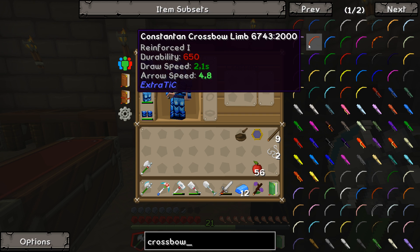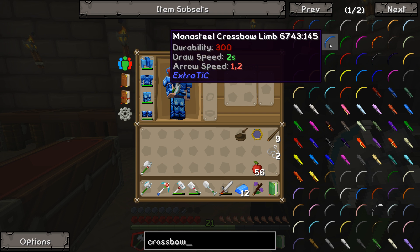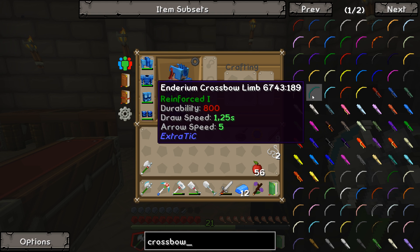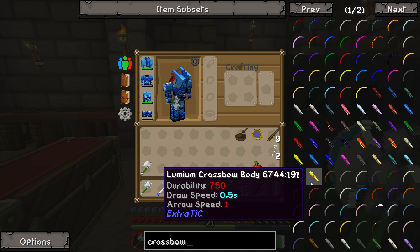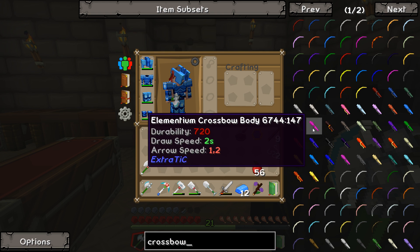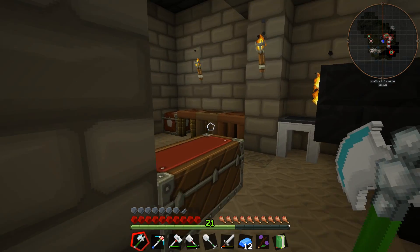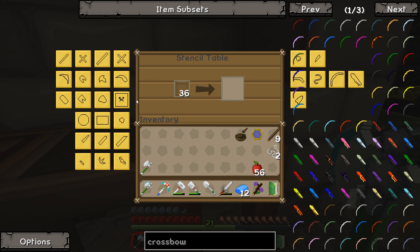Constantin — how do you make Constantin? This seems to be a really good material, although the durability isn't that high. But we need Anterium, it's also a very good material for crossbow limbs. Does the body reduce draw speed? I don't know. First let's make the patterns, let's start with that. Why do I have my stencil table?